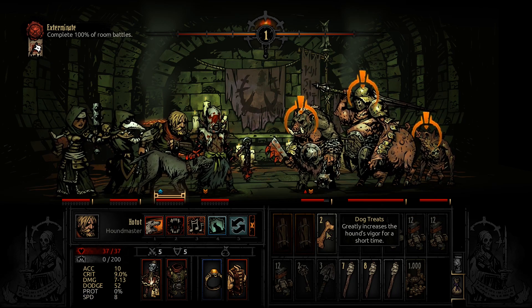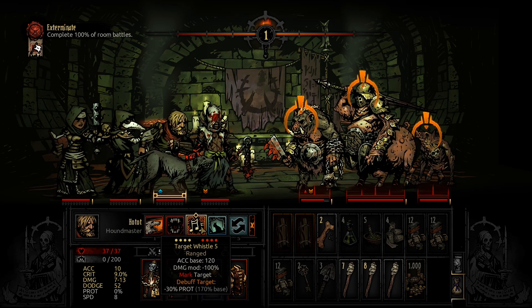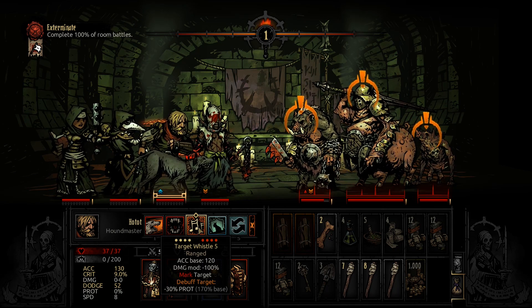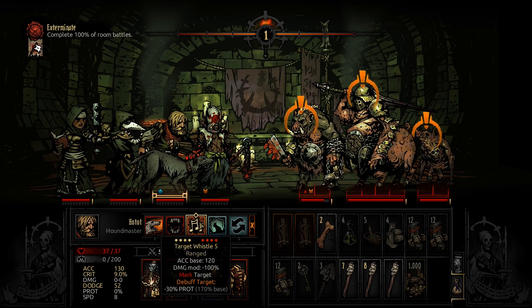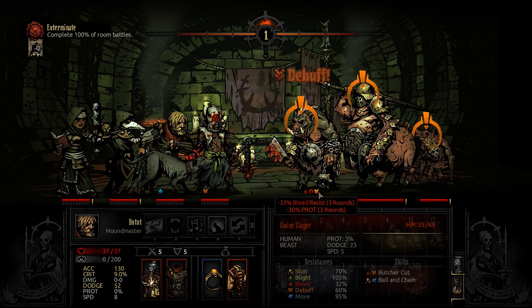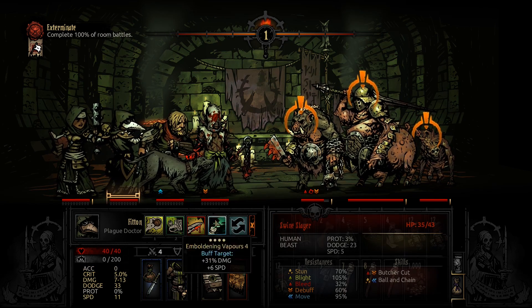We will definitely use dog treats. I can reduce his protection — what's his debuff resist? 60%. So it's guaranteed to land because we got 120% base. Let's debuff his protection. There — minus 30%, that leaves him with 3% protection.